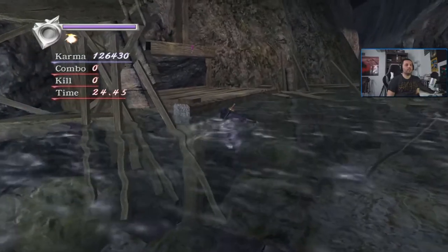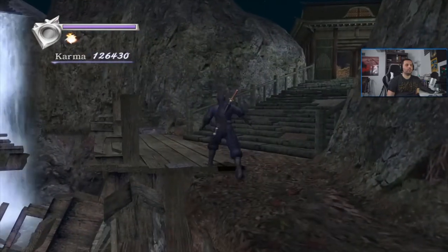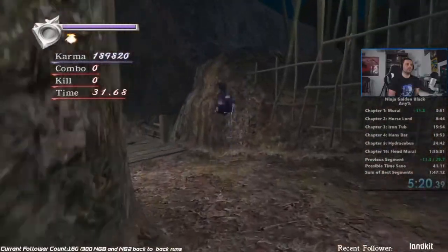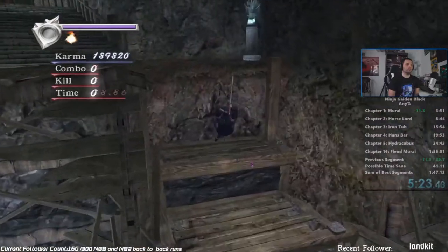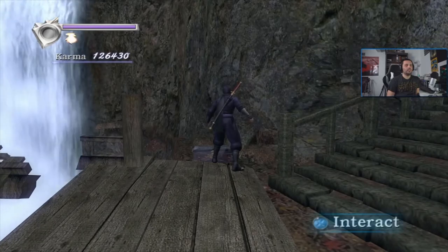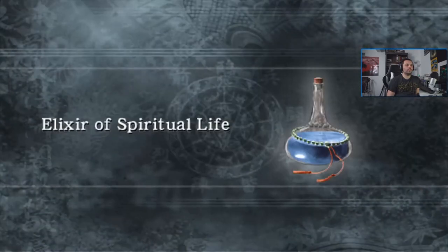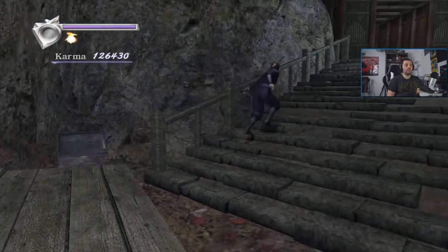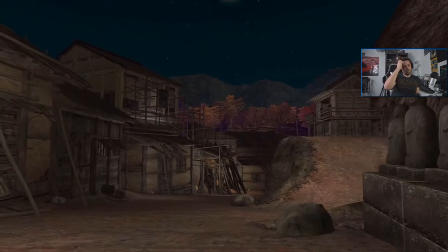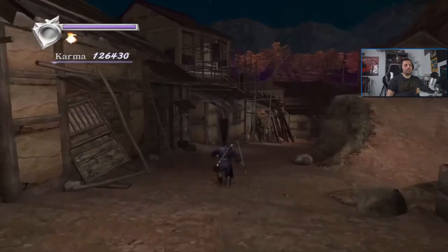I whiffed that jump — I'll throw a clip in the video of what you're supposed to do. You can grab this pickup; it's a small elixir, not mandatory, just extra safety. Then here we're going to go grab the staff — the lunar that you can see over there — and we're just going to go past all these guys.